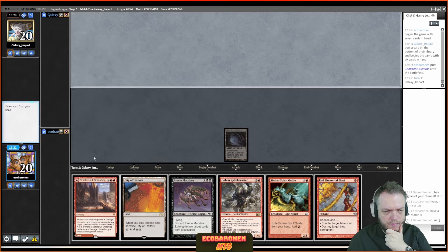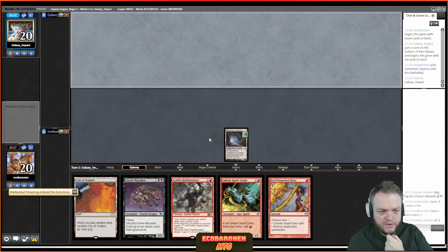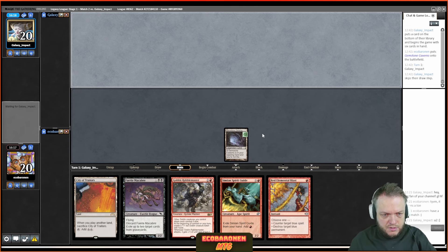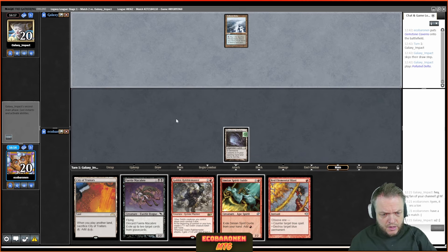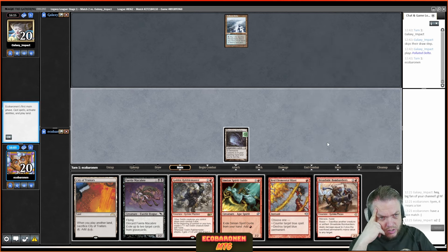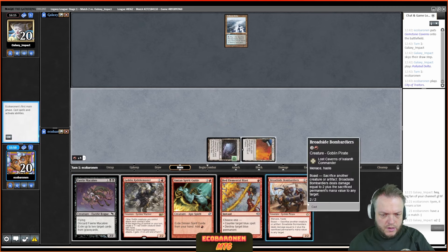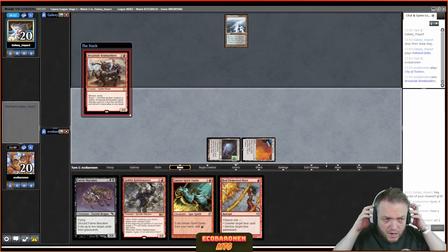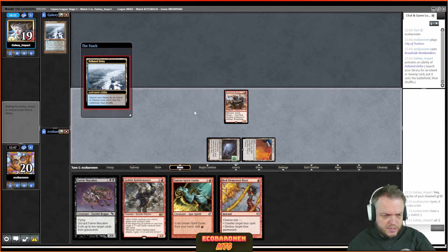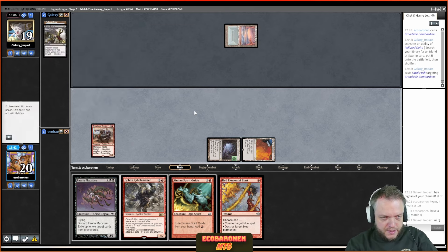My hand plays around Force of Will and Daze. With this draw I'm wondering if I should go Bombardier, because I want the opponent to kill that card with Fatal Push rather than Rabble Master — Rabble Master is the better standalone threat. City of Traitors, colorless, Bombardier — the point is it's just a 2/2 alone, but Rabble Master is better. Maybe I look like a genius here. That gets killed — as expected, that's why I made the play — and now I follow up with Rabble Master.